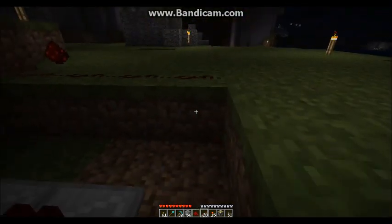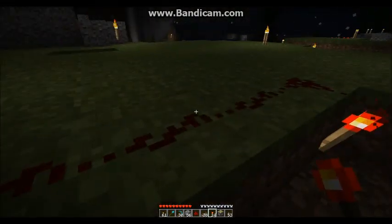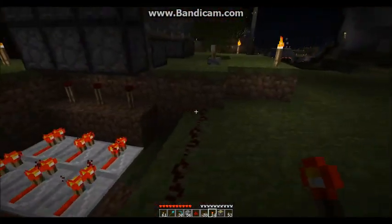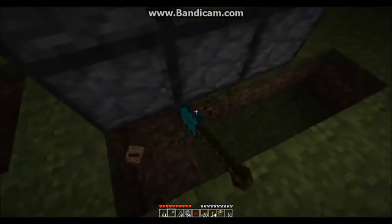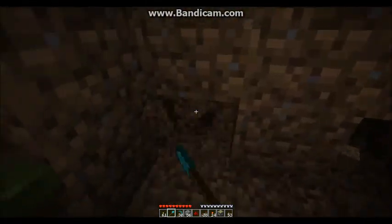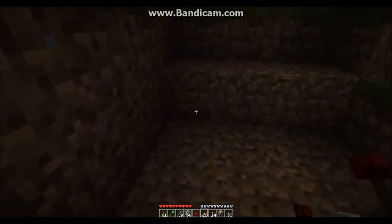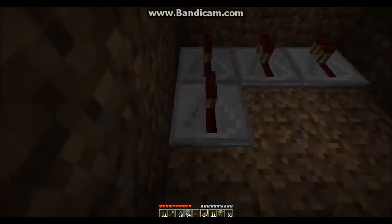I skipped a step here. What you're going to do is make a real basic redstone inverter down here, just like I did. Stick the torch on the edge there — it should be fine. Now we basically go and repeat what we just did on the other side. Dig this out, make a gap, lay down some redstone torches, then redstone repeaters — six again.